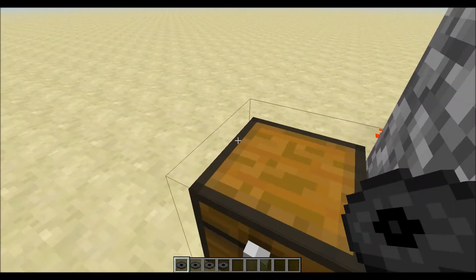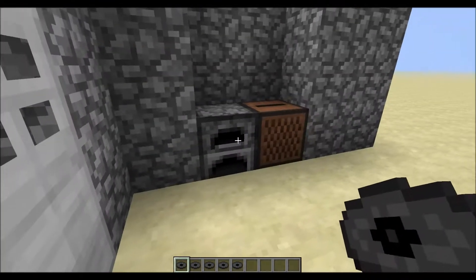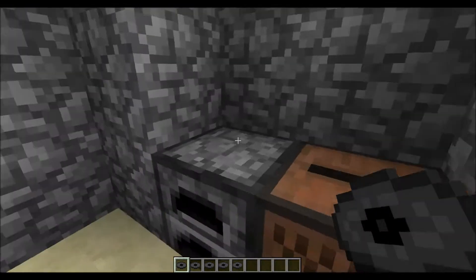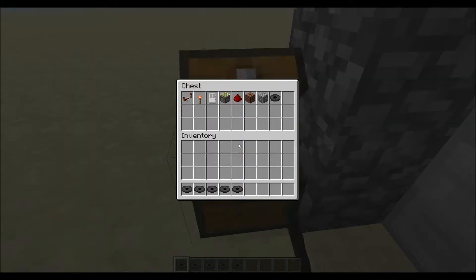Hey guys, Dojo Blue here. Today I'm going to be showing you: when you put a music disc in, it will open the door, and when you take it out, it closes.